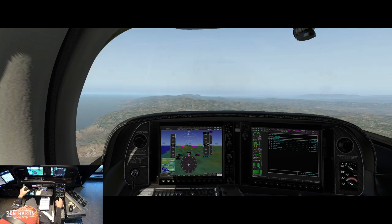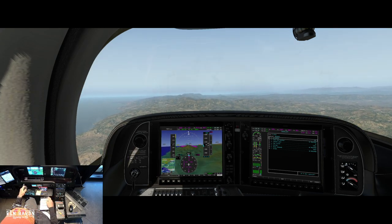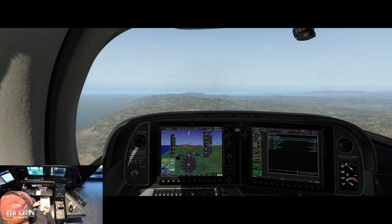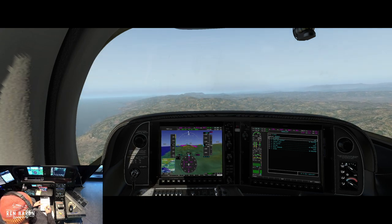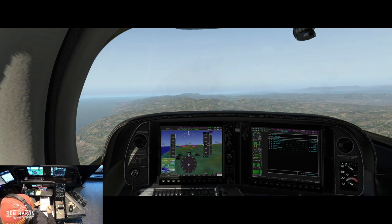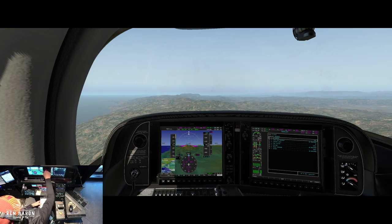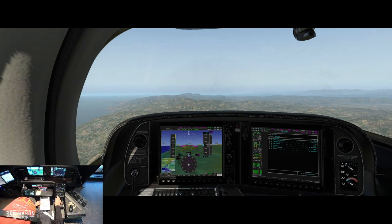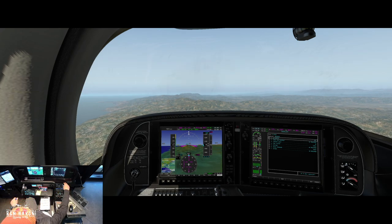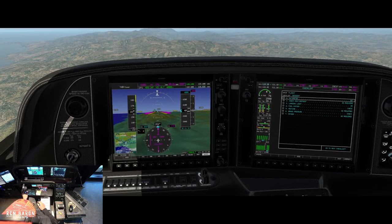Now let's start monitoring ATIS. Camarillo ATIS: wind 030 at 4, visibility 10, sky condition clear, temperature 11, altimeter 30.14, arriving and departing runway 26. So it looks like we're going to be landing on runway 08. Let's switch over to our CTAF on COM 2. We set a VNAV restriction of 2,000 feet, and I can see 9 minutes and 35 seconds from our top of descent.